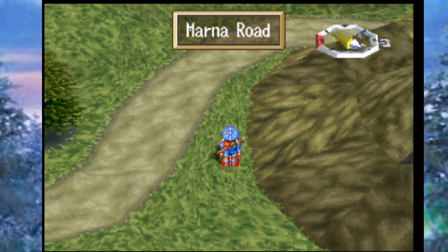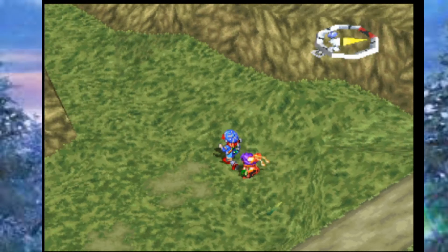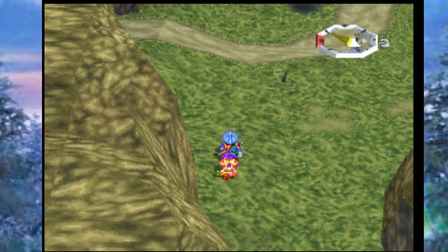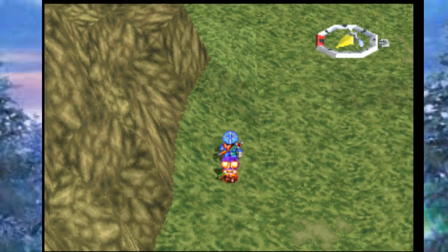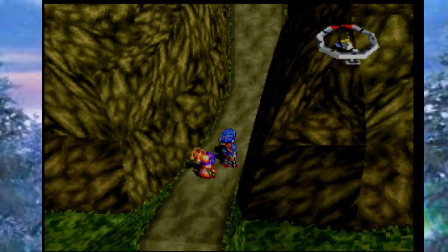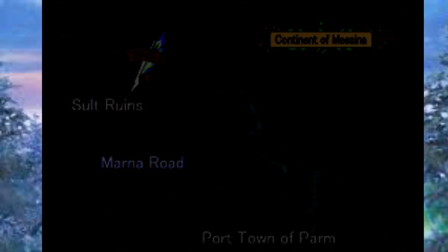Sue's getting more Strength — she's becoming a monster when it comes to Strength. I'm pretty sure we've gotten all the items around Marna Road. It's time to move on. We got lots of battling and lots of experience — that's your introduction area to the entire battle system. The Salt Ruins are going to crank things up a little more, so just be prepared.